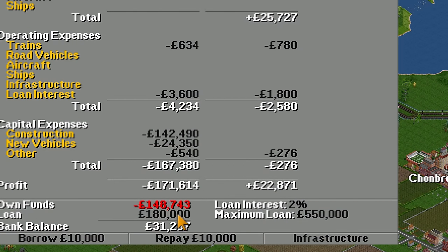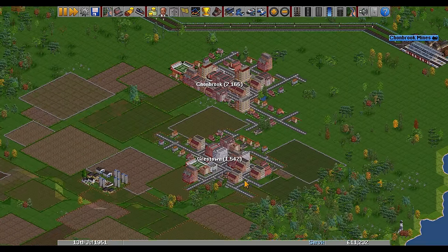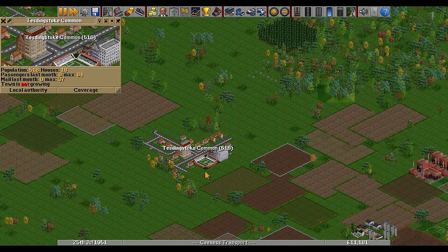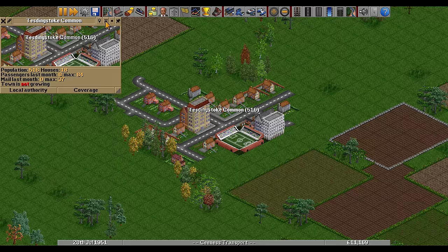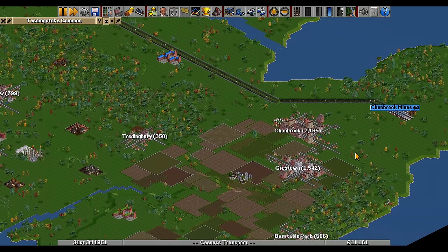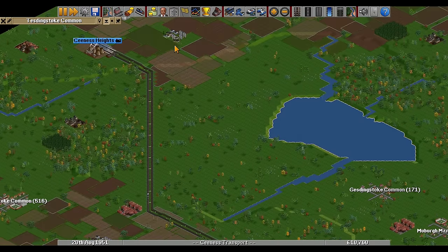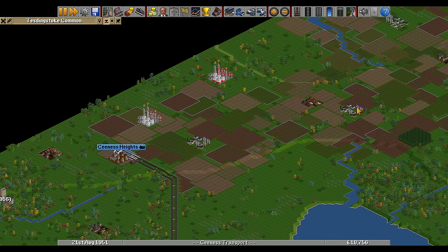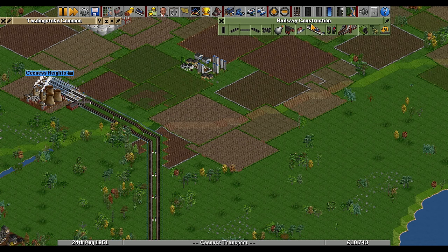We do have a loan that was automatically taken out, so I'm going to repay that back so our loan interest goes down. Let's have a look around and find a nice town to grow. Treading Brie - I'm liking the name and the size. It's not growing at the moment. Let's look for a farm and a factory that are a long way away as well. We've got a factory towards the south end of our line and all the way up here we've got farms. We can get some goods in - I think we'll connect this one to our line.